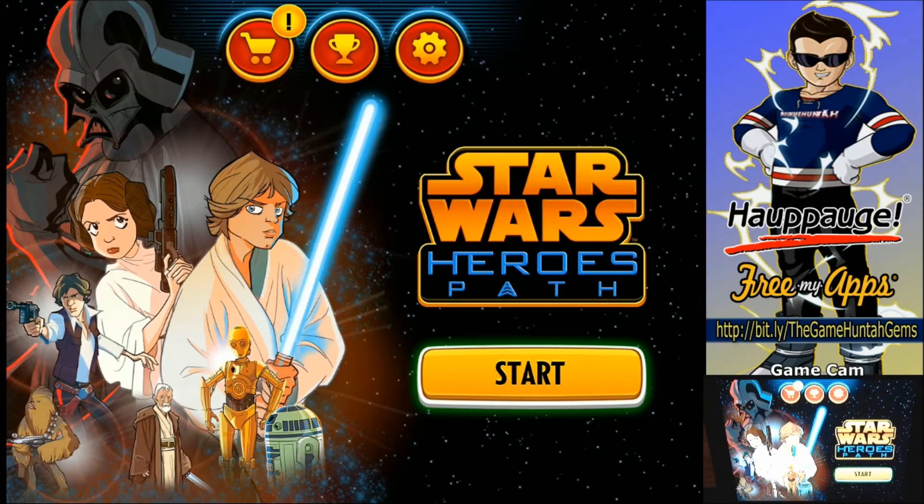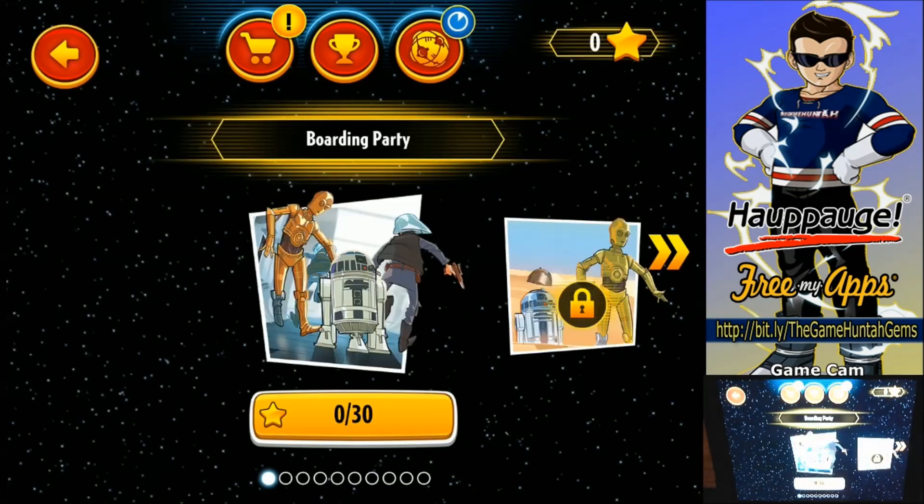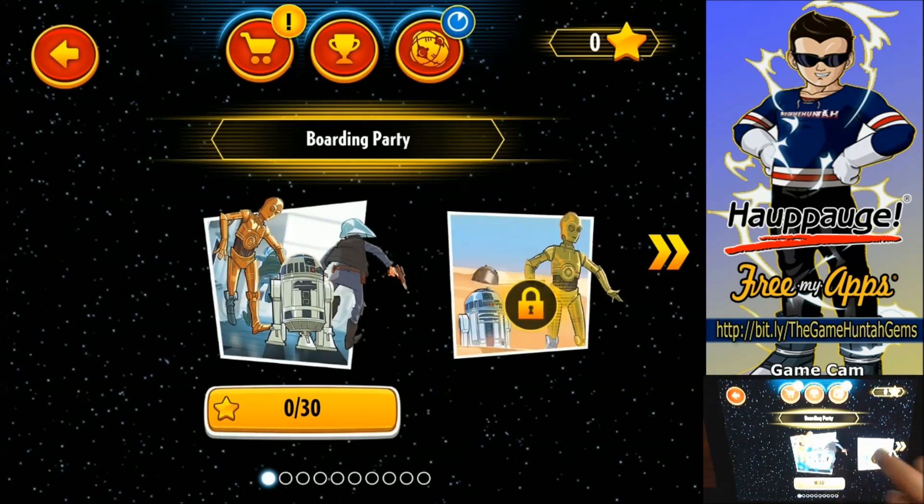What's going on everybody, Gamehunter channel, another episode first look. Today I'm playing Star Wars Heroes Path, developed — well, published by Disney. It was available probably one or two weeks ago. I'm not really sure what kind of game it is; I believe it's some kind of strategy, so let's get into this.